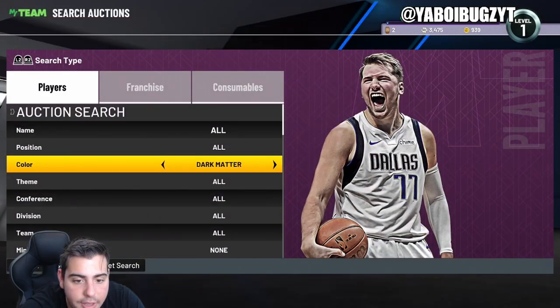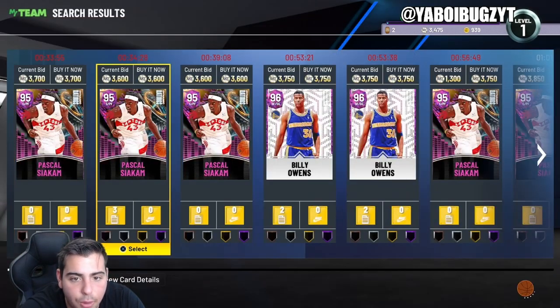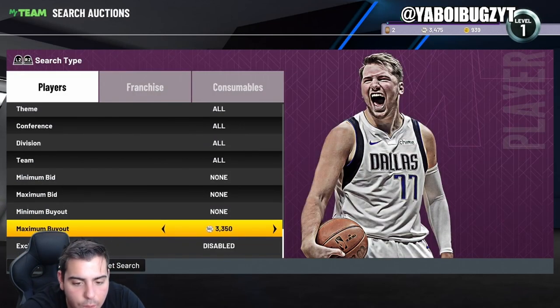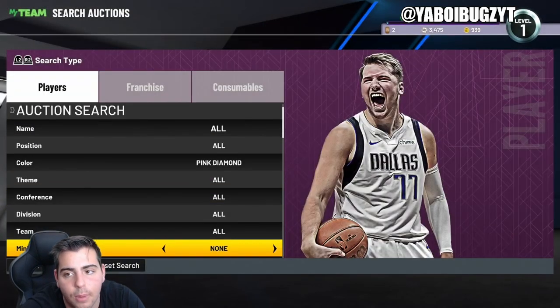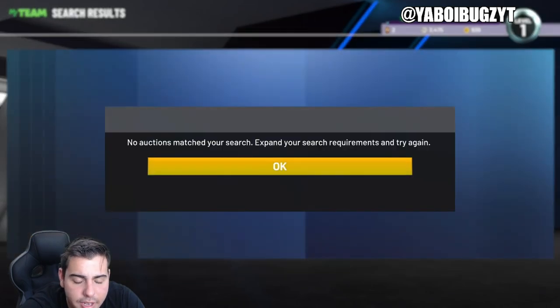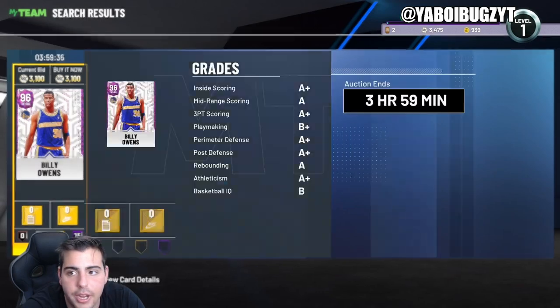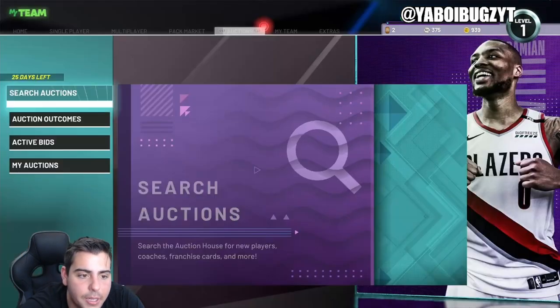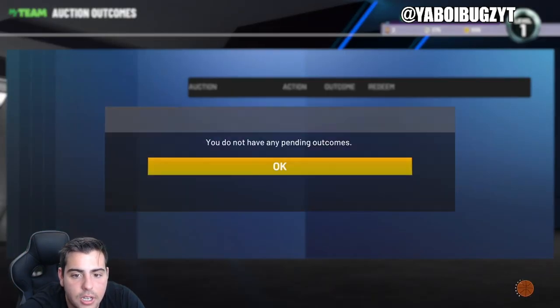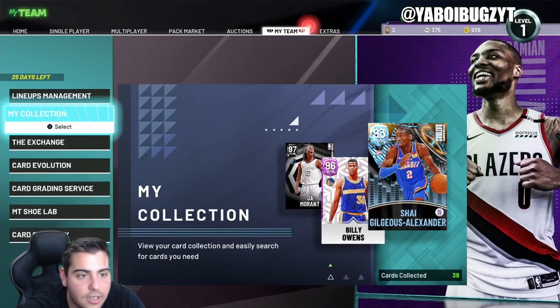Other than that snipe filter, we have the big diamond filter. My favorite filter as of right now — the Galaxy Opal filter was my favorite until they dropped that terrible Rodman that completely destroyed the market. It was obviously an intentional move by 2K. They clearly did that on purpose and I'm not a fan of it. They just don't want you to make MT. Pink diamond filter is great — you wanna stay away from all dynamic ratings. I'll take that Billy Owen — add it to my auctions. I'll wait on that card. That card will be at least 5K in no time.